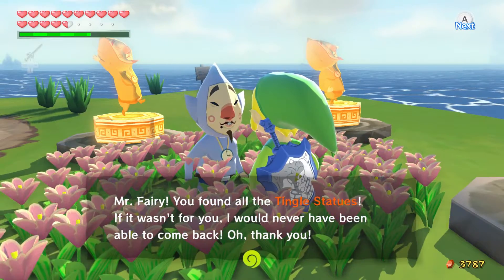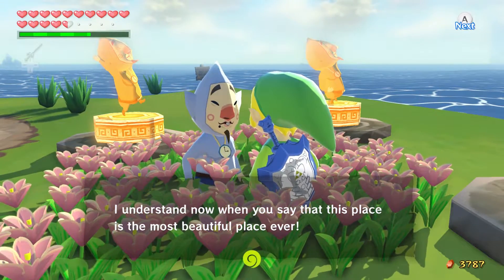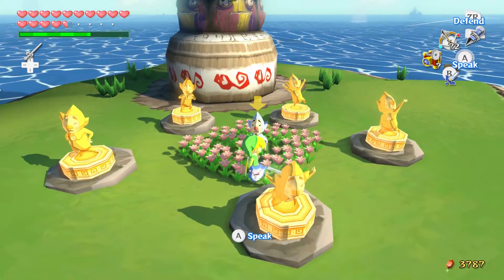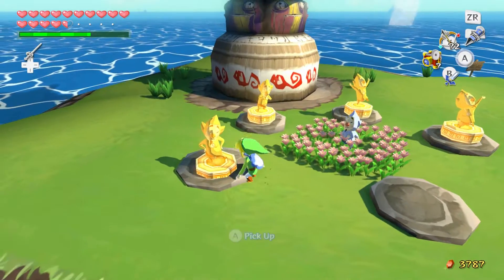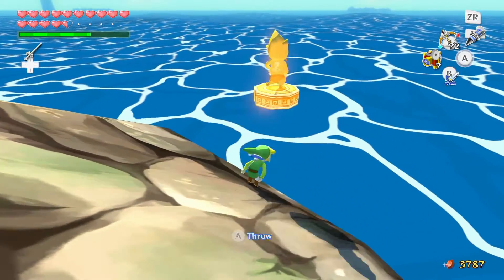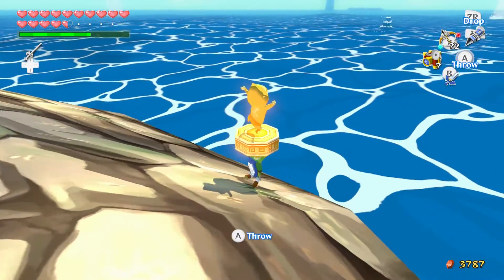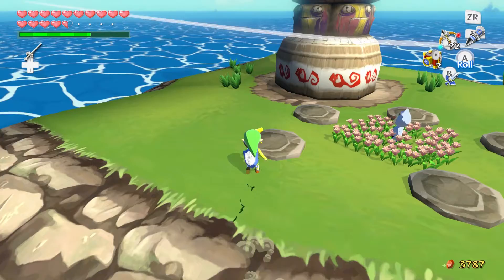Mr. Fairy! You found all the Tingle statues. If it weren't for you, I'd never have been able to come back. The scenery would make a pictograph you could be proud of. So this is him telling you that you can take a pictograph of him. In the original you don't need a pictograph - Knuckle is only here in the HD version. He's supposed to tell you where you can find some continuous sources of 100 rupees.